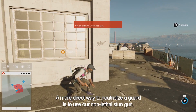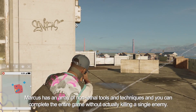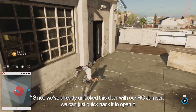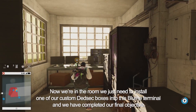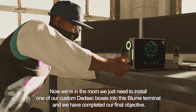A more direct way to neutralize a guard is to use the non-lethal stun gun. Marcus has an array of non-lethal tools and techniques, and you can complete the entire game without actually killing a single enemy. Since we already unlocked this door with our RC Jumper, we can just quick hack it to open it. Now we're in the room — we just need to install one of our custom DedSec boxes into this bloom terminal, and we've completed our final objective.